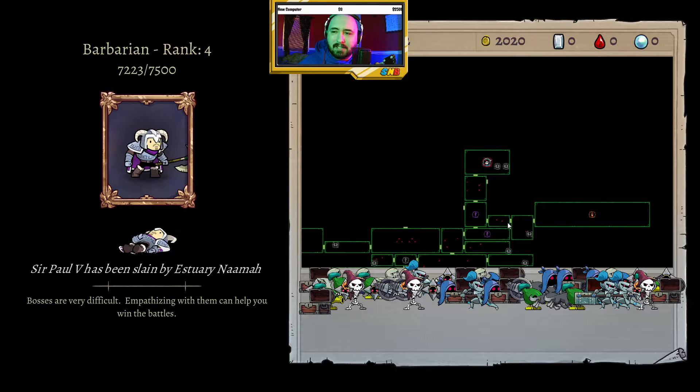Supa day, Supa friends, welcome back to Supa Nintendo Bro. We're diving right back into another episode of Rogue Legacy 2, right after we lost the last one, which kind of stunk. But we were close — we got halfway — and now that we know what the second phase of the boss is, I think it is doable. This one's doable.